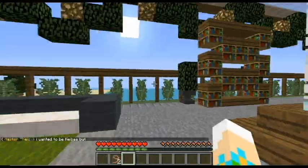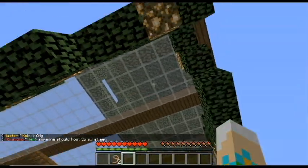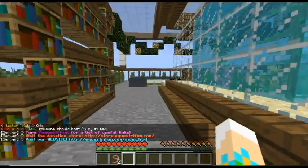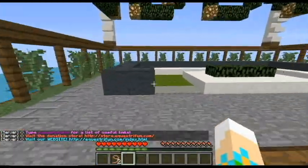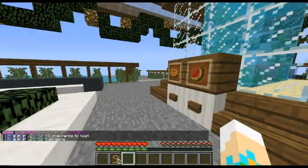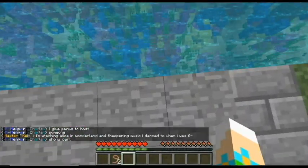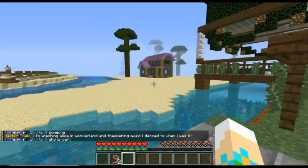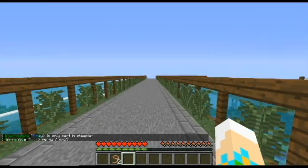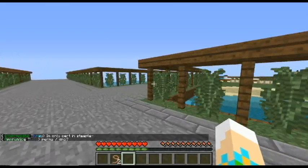This seems to be a house - some sort of tree house. Maybe, or it just looks really cool. There are some books, a little aquarium and a sitting area here. This is amazing. There's no walkway over there so we won't go that way. We'll go back to the barn. I love how this fence looks, I really do.